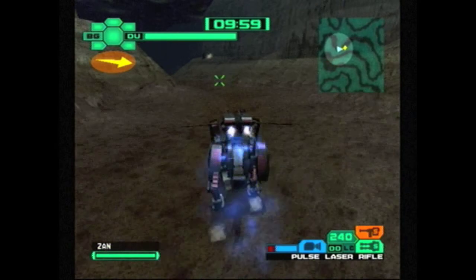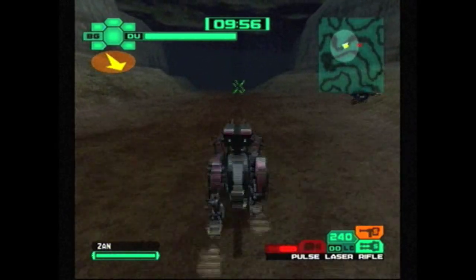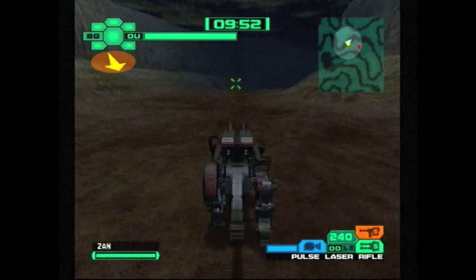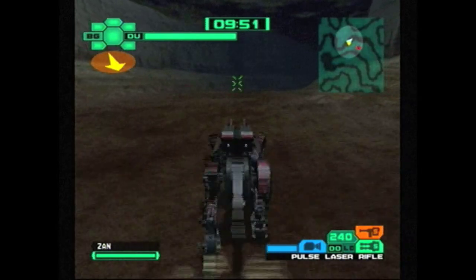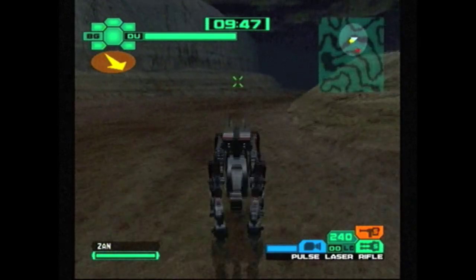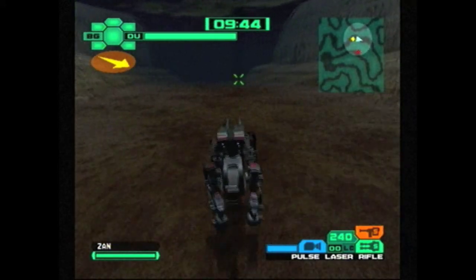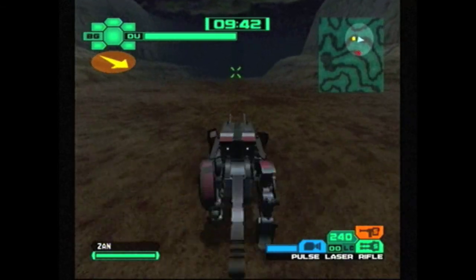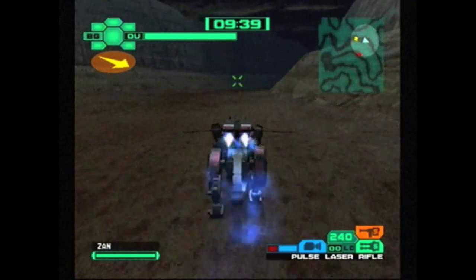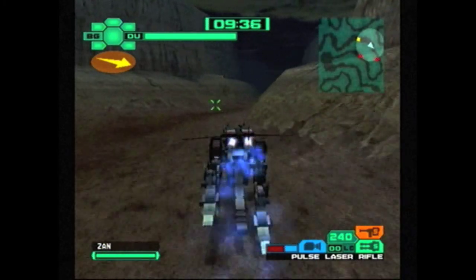I don't remember why I remember this, but we have an ally here. The ally is actually a Blade Liger, which is the first appearance of the Blade Liger in the campaign — my favorite Zoid in the entire series. We're going to work our way through this canyon and try to get to that big open area that looks like a kidney, sort of. I believe it's the same area where we had to fight the Lightning Sykes during the Shadow Fox mission. The reason I chose the Lightning Sykes is just because it's the fastest Zoid we have.